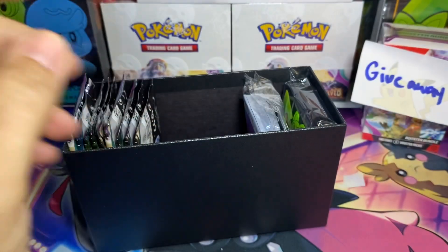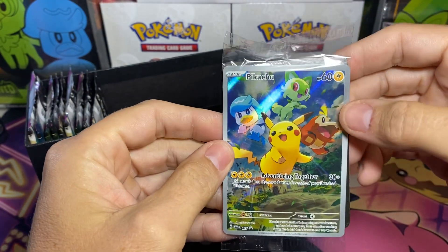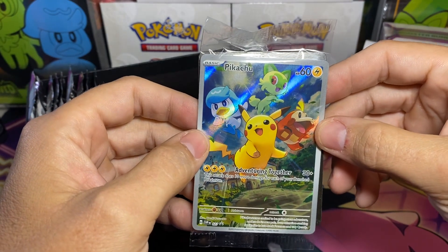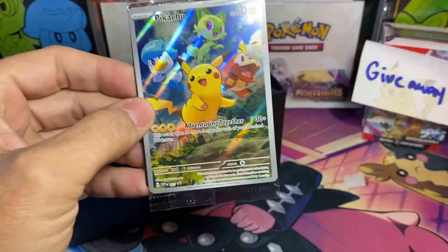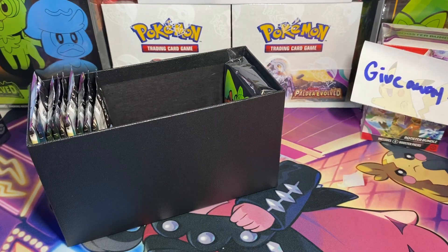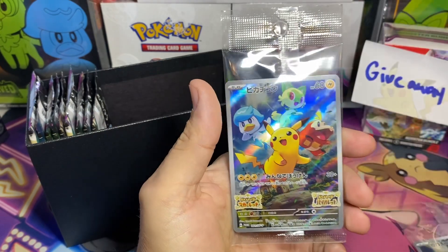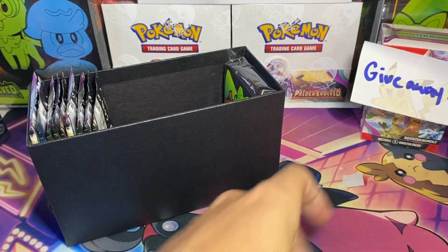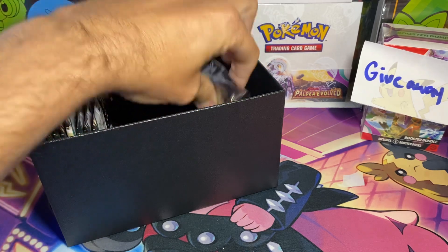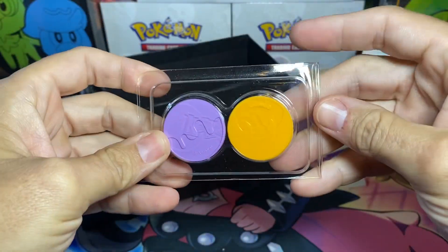Here we go with the dividers. I have the energy cards and here's the Pikachu promo. If you saw my last CGC submission video, you saw that I sent some of these — the Japanese version — in to get graded. Got them back, almost got a perfect 10 on one of them. I was able to find a few more that I'm going to send in to try to get the perfect 10. I've also got some other promo cards — the Miraidon and Koraidon Pokemon Center ones that came with the Elite Trainer Boxes. I might send those in and get them graded — call it a graded promo box.